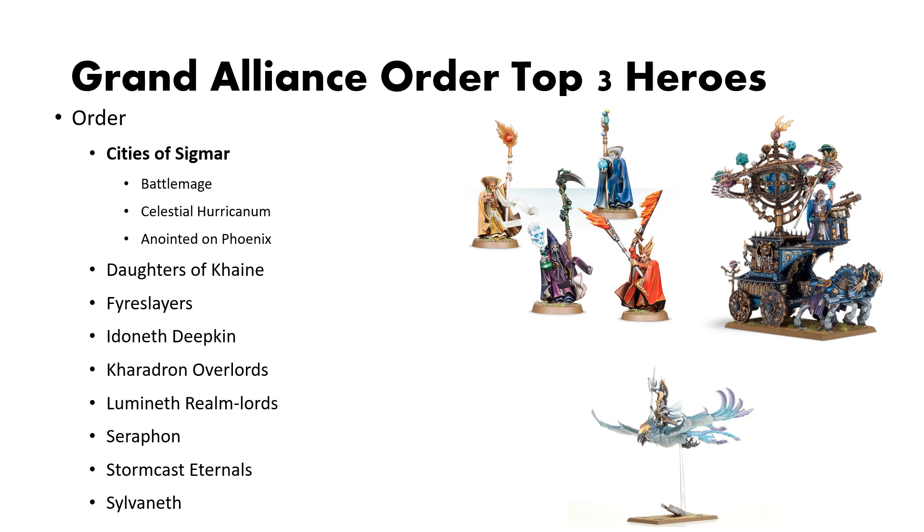Lastly, Anointed on Phoenix is another great pickup, mostly for the Frostfire debuff that you can give to nearby enemies, but the Fire Phoenix can also work if you want a little bit more mortal wound damage. The only concern I have with the Anointed on Phoenix is that Cities of Sigmar tends to specialize within one or more of the Old World Races. A lot of Cities armies are going to be focused on High Elves, Old Dark Elves, Wood Elves, etc. So if your army isn't focused on High Elves, you might lose a little bit of value there. But the general purpose debuff is very valuable.